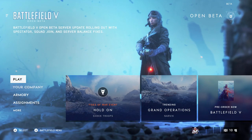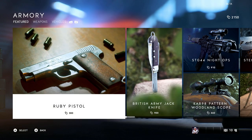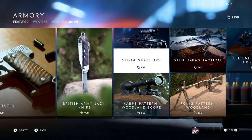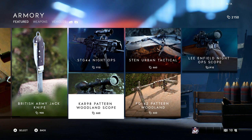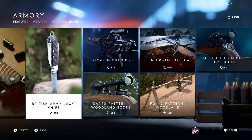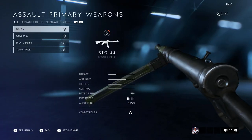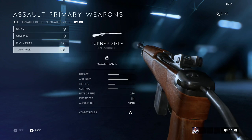In the armory you can buy pistols, guns, and camos. This is a Night Ops camo — you can see how there's tape at the end of the barrel. There's also a Lee Enfield Night Ops scope. These are pretty much just cosmetics; I don't think they serve any statistical improvements. You have some featured stuff and then weapons — for example, at level six I unlock the carbine, which I'd assume you'd buy with in-game currency once you reach that level.